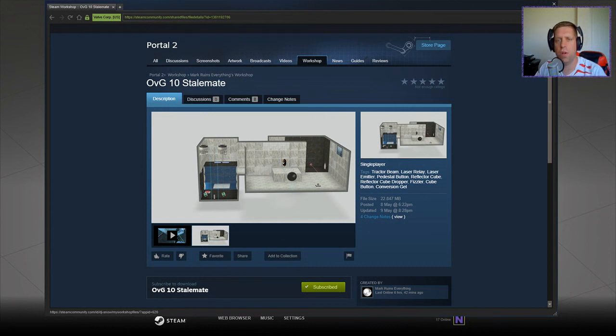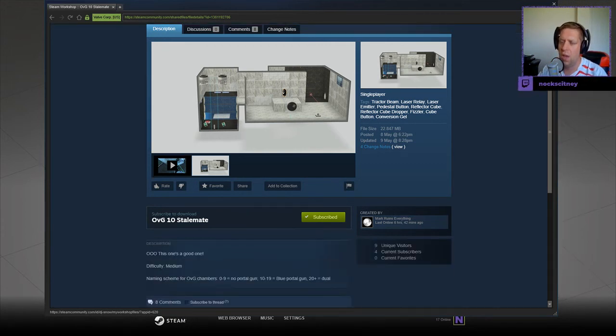Hey guys, what's going on? It's Knock, welcome along to a brand new video. Today we're going to play OVG 10: Stalemate by Mark Ruins Everything. If you're new to the channel, please like and subscribe. The medium naming scheme for OVG chambers: zero to nine is no portal guns, 10 to 19 is blue portal gun, 20 plus is dual portal gun. This is part of the OVG series — OVG meaning Overgrown — and this is number 10, so we have a blue portal gun only.